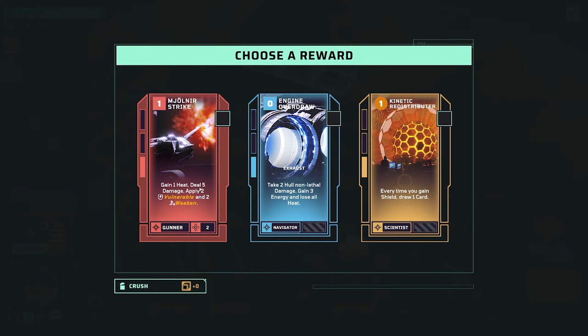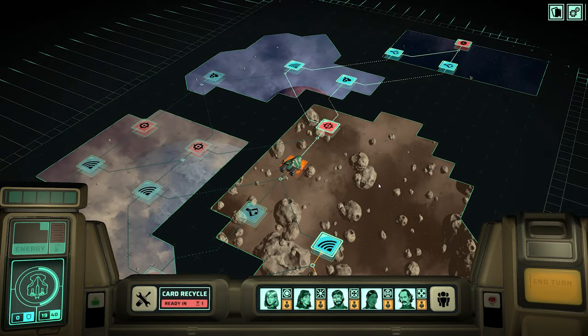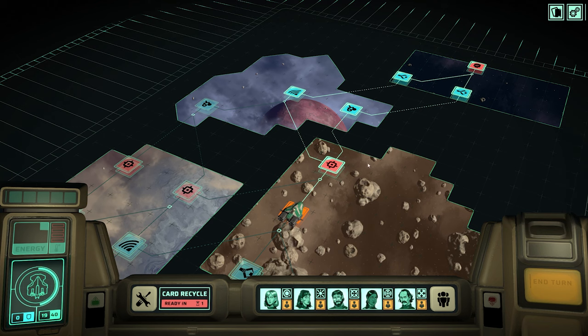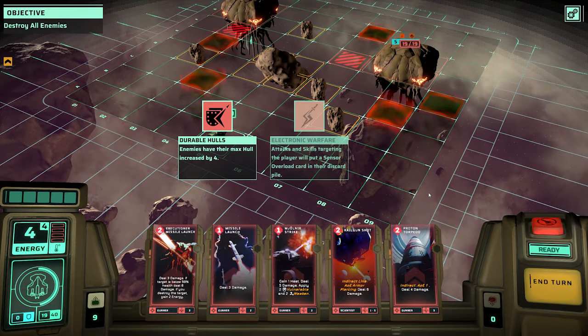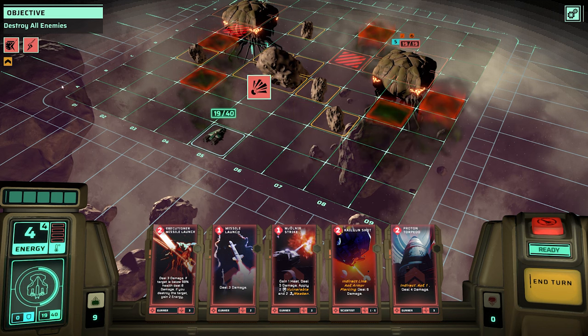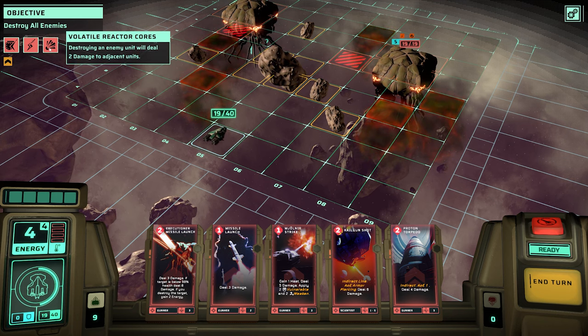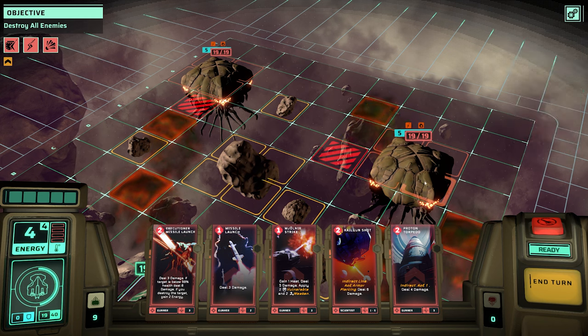Mule near strike - one cost, gain a heat, deal five damage, apply two. That's pretty good because we're kind of building into wanting maximum heat. Straight into another fight, which isn't ideal - our health is getting quite low. But we can have a salvage before the boss. Enemies have plus four hull. Attacks and skills targeting the player will put a sensor overload in their pile. Destroying an enemy will deal two damage to adjacent units - that's in our favor. These things will spawn other units, and that's the objective.